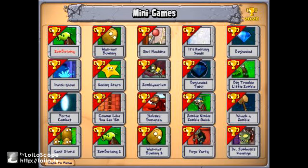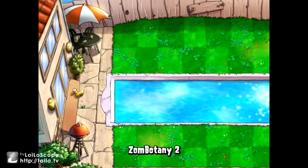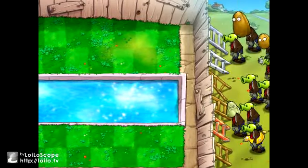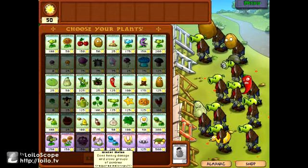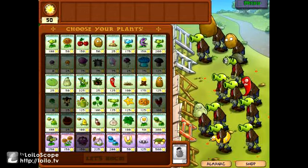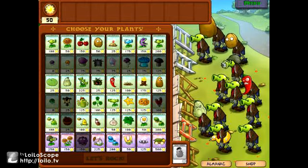So we're going to start off the minigames with Zombotany 2. Zombotany 2 is like Zombotany 1, but you have jalapenos. You have at least tallnuts and gatling peas, which I'm pretty sure you did not have in the other one.